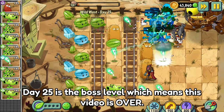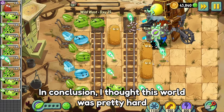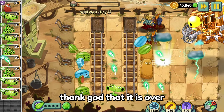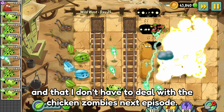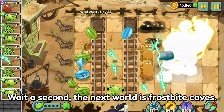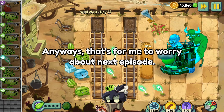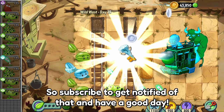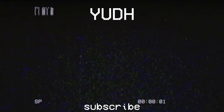Day 25 is the boss level, which means this video is over. In conclusion, I thought this world was oh so pretty hard. Thank god that's over and I don't have to deal with chicken zombies next episode. Wait — the next world is Frostbite Caves. Who's that guy down there? Anyway, that's for me to worry about next episode, so subscribe to get notified. Have a good day — bye!